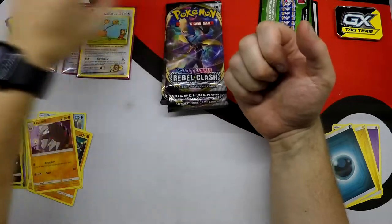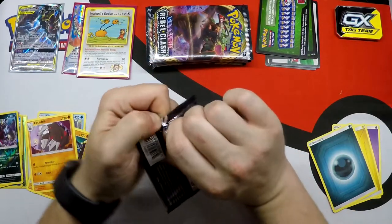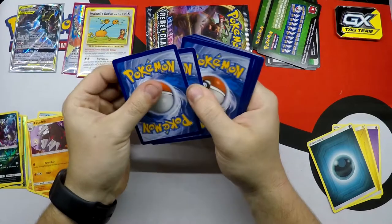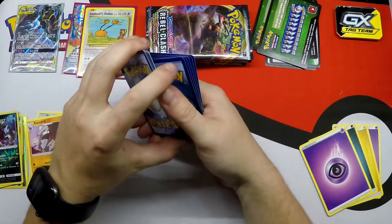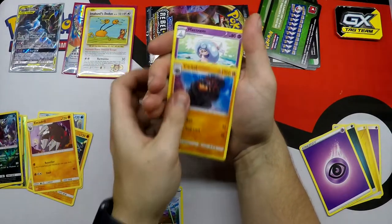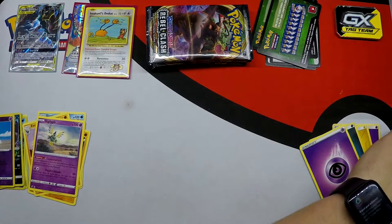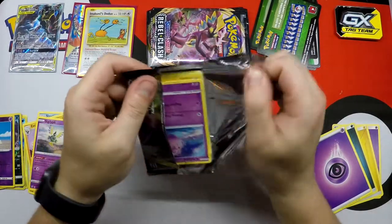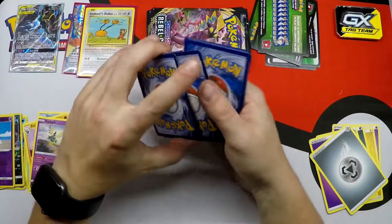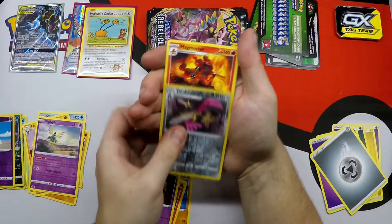Let's get on to some Rebel Clash. Obviously the card to pull right now is either the Shiny Pokemon, Secret Rares, or Boss's Orders Full Art. Tarfield Stadium - good playable card if you run a grass deck. Garchomp, Hatterene, Reverse Holo Sandygast, and Sigilyph Regular Rare. Staying on the Green Code Card train. Garchomp, Heatmor, Zatu, Reverse Holo Dual Blade, and Magmortar Regular Rare.